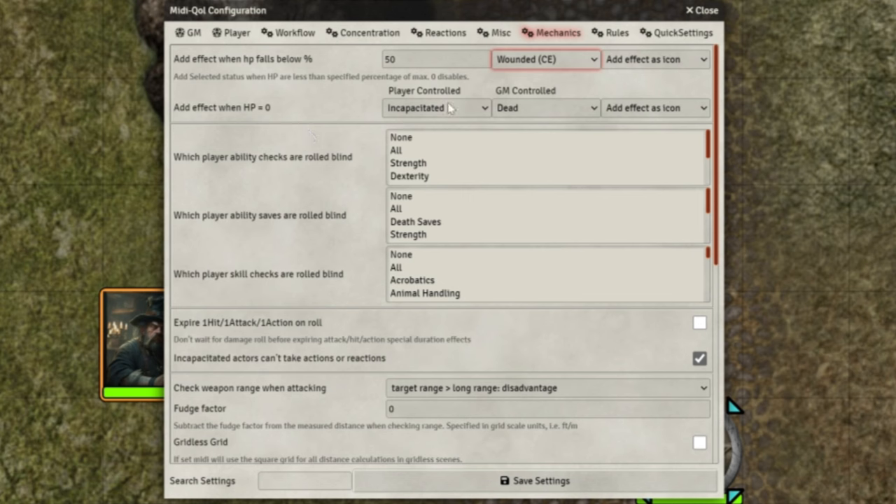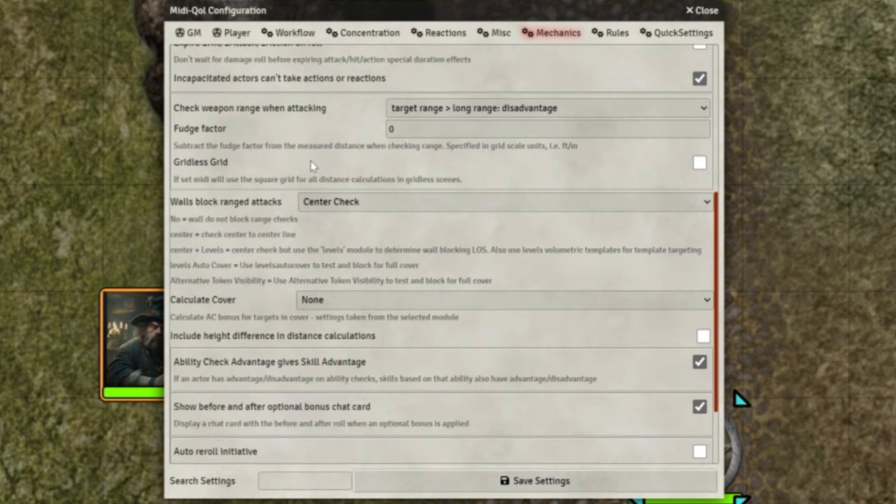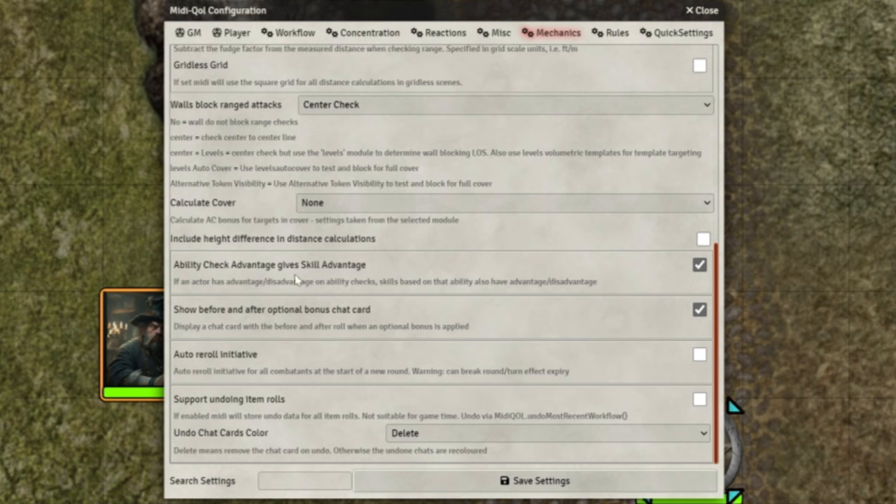What happens when they hit 0 HP? Players become incapacitated, everybody else becomes dead, etc. I don't have any of these settings on for blind rolls. Incapacitated actors can't take actions — of course not, they're incapacitated. I've got mostly defaults on for some of these things. Ability check advantage gives skill advantage — yes. And 'show before and after optional bonus chat card' — I've got that switched on, but that's really down to your preference.